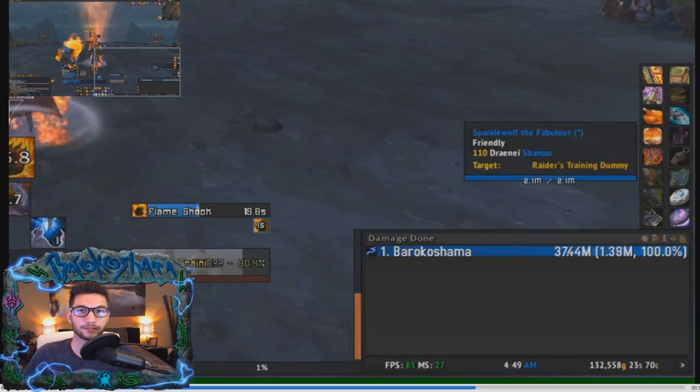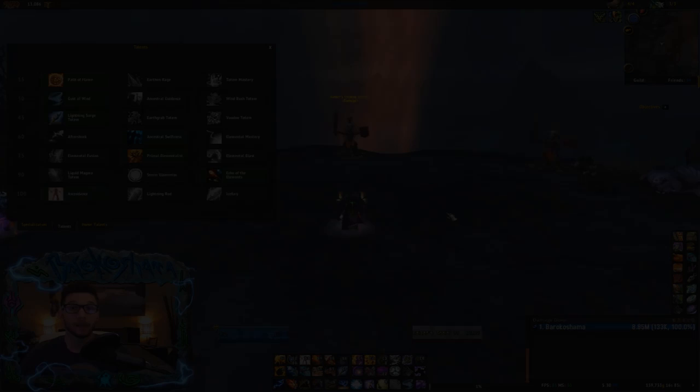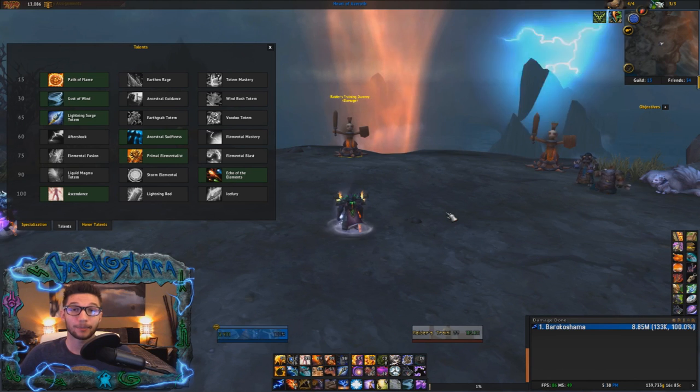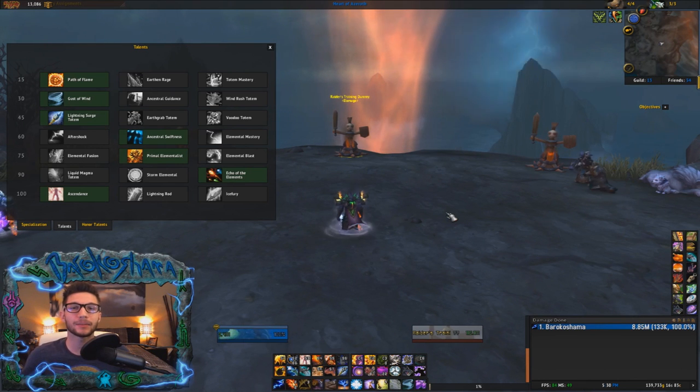I peaked at 1.4 million damage and was still doing my burst coming out of Ascendance. Your Stormkeeper is still part of your burst. I think Ascendance is one of the longest burst phases in the game, if not the longest. If you 100% get this three-phase Ascendance down to a T, you can see results immediately. I highly encourage learning exactly what to do and you will get results. That concludes this section, so let's move on to the next section.